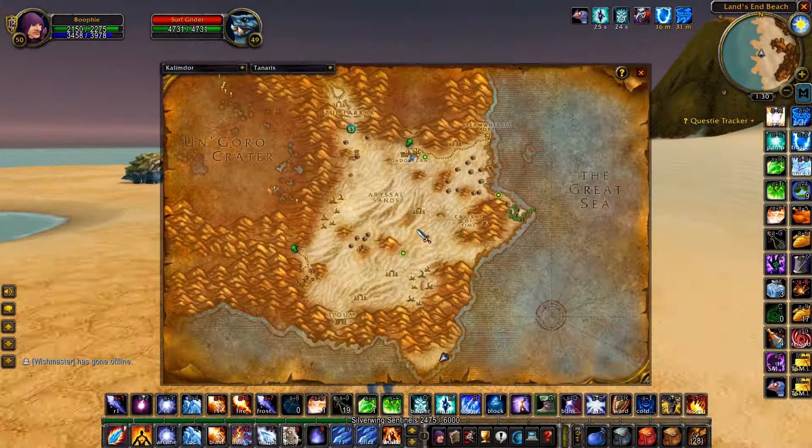We're down at the location now — you can see there are turtles absolutely everywhere and there is zero people here. If you have a class with some AoE you can pull them together and AoE farm these guys. But if you don't have AoE, it's just as good single targeting them and blasting out with your best single target spec — it still works really well.